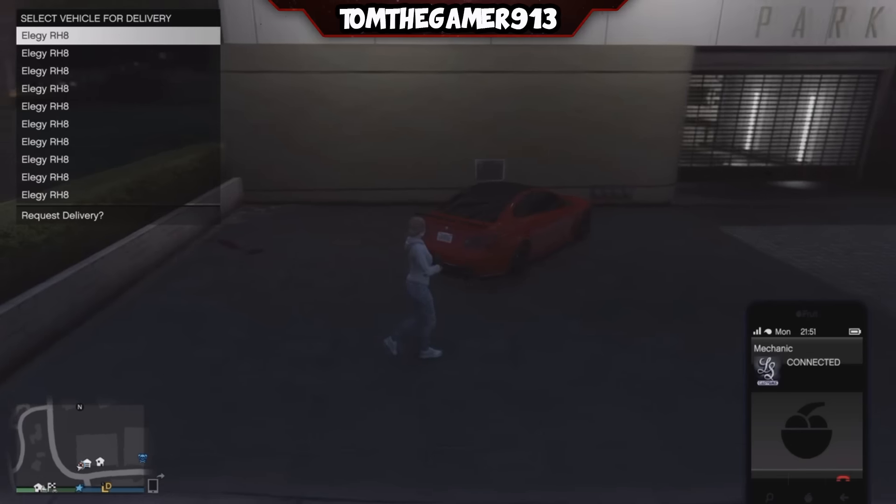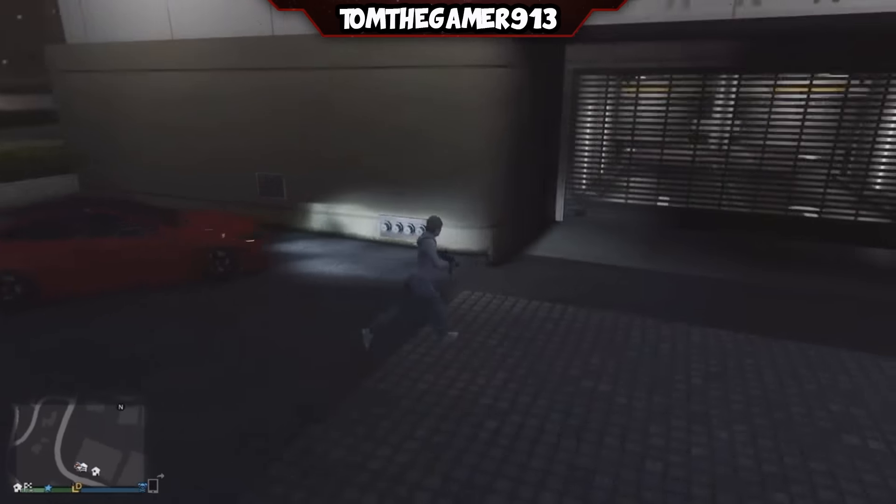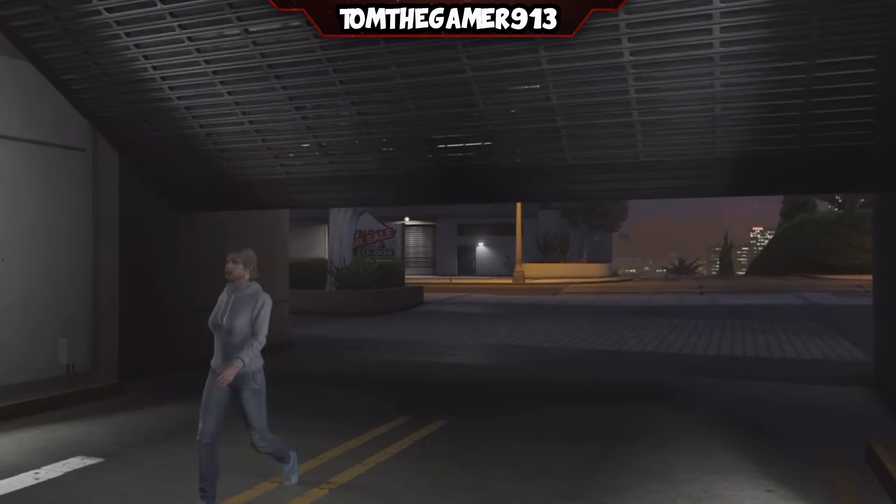So as you can see, my first garage is Eclipse Tower. I had to make a second character to do this, because on my other character it was full of cars that I do not want to get out of.